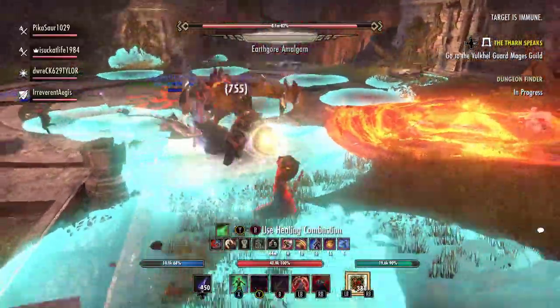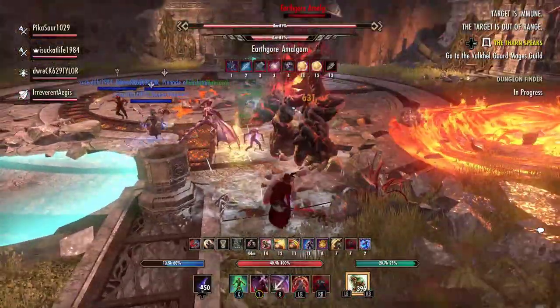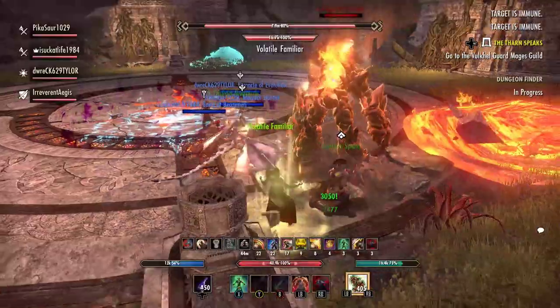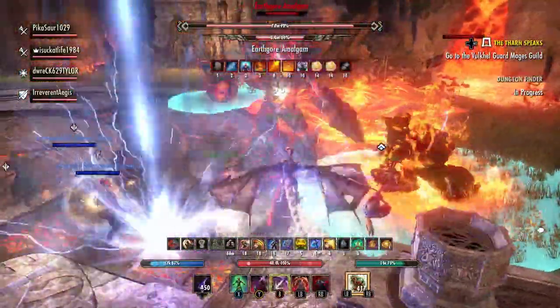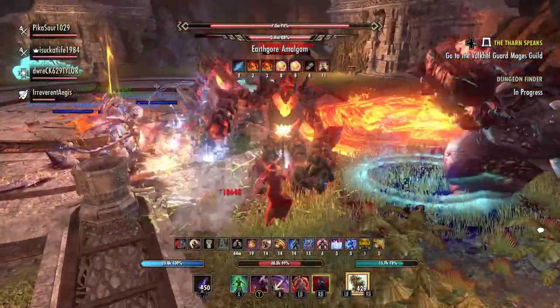In this video we take on Bloodroot Forge hard mode. Our group comp is an Orc Nightblade tank — that's me — a Necrohealer, a MagDK, and a MagSword. The gear I'm wearing is the Craftable Torx Pact with an infused Weakening Enchant on the Ice Staff Backbar, and Powerful Assault with an infused Crusher Enchant on the Swordboard frontbar.